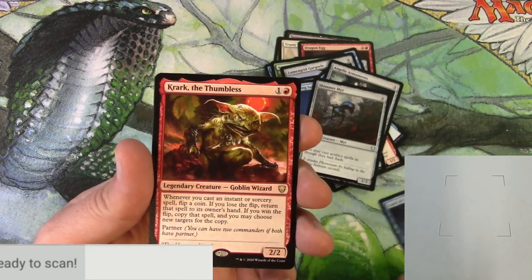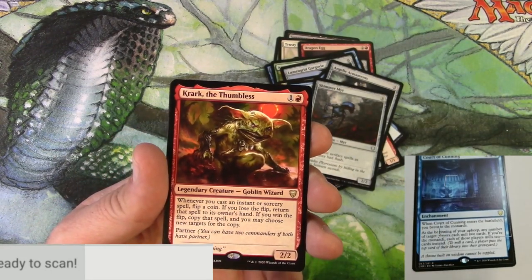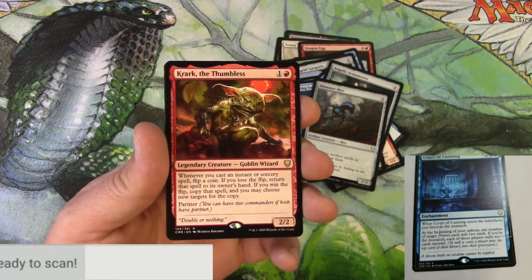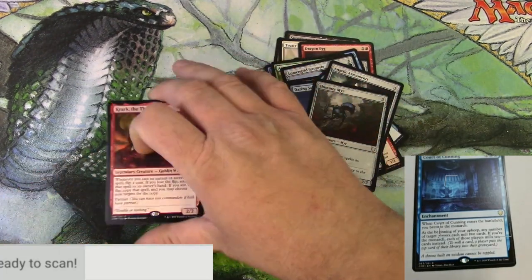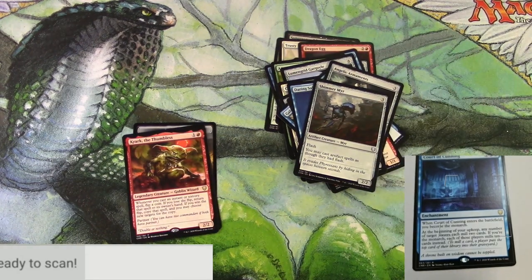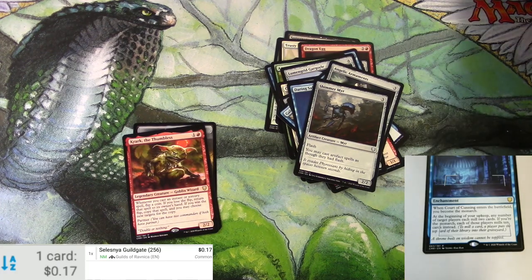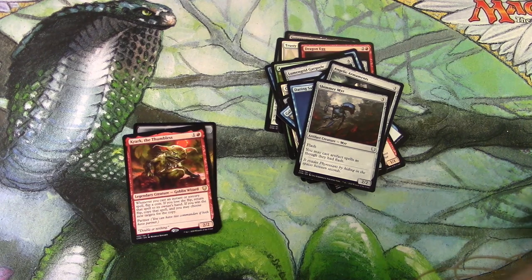Crock the Thumbless — look at this guy, love him. Court of Cunning — let's scan this thing up. Jokes on me, the set's not even loaded into the TCGPlayer app yet, so it's not going to scan up any of these cards. It thinks that's a Selesnya Guildgate — it is not. Skipping that.